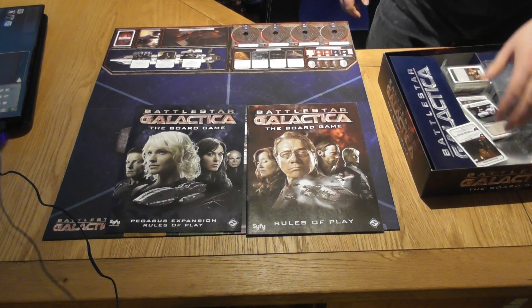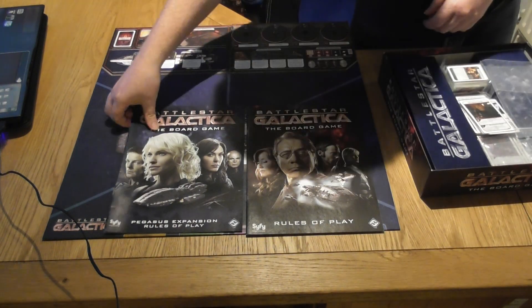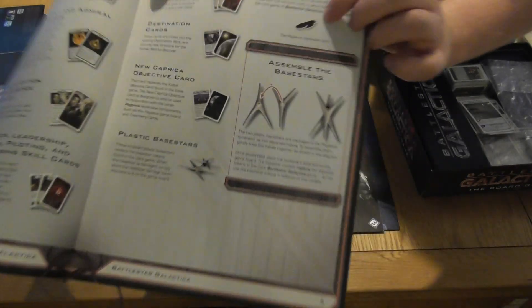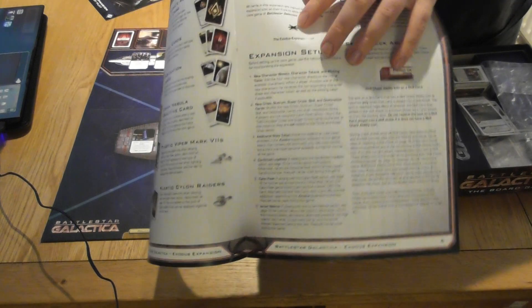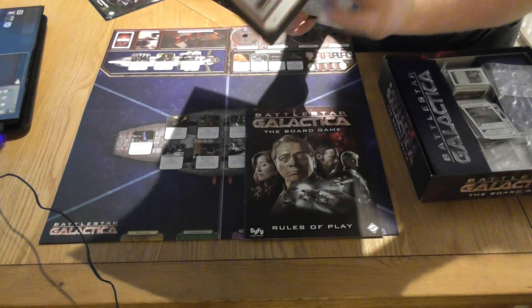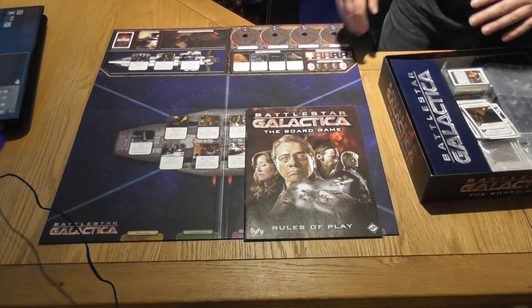On cards at the bottom they've got little symbols - I'll blow it up on screen for you. If you've got no symbol it's from the main board game. You've got the Pegasus symbol for the Pegasus expansion, the base star symbol for Exodus, and a raptor icon for Daybreak. So that's how you can tell the basic game from the expansions.